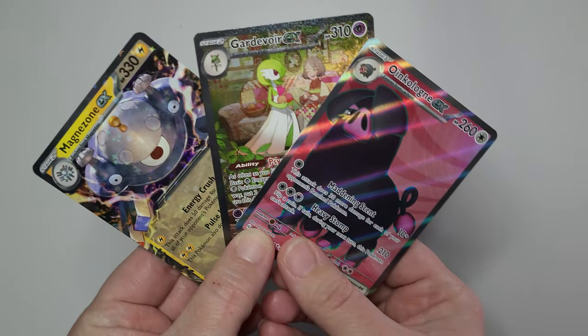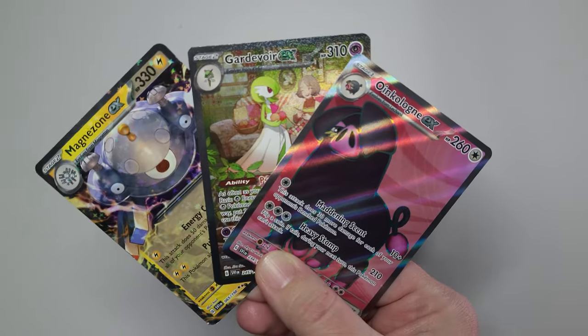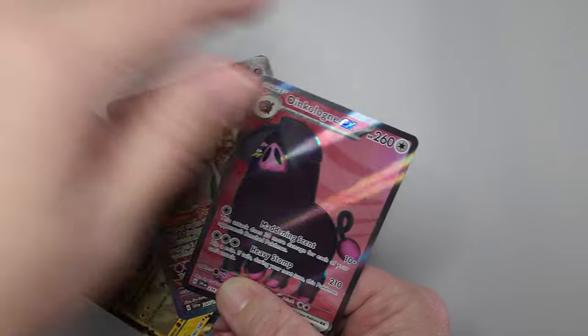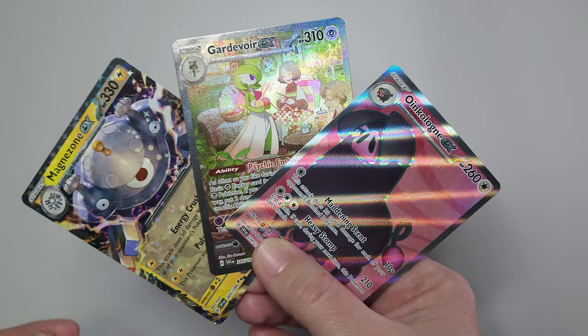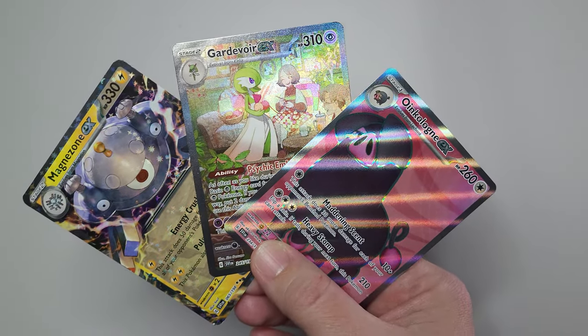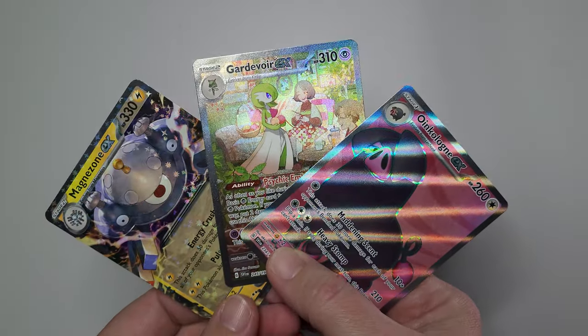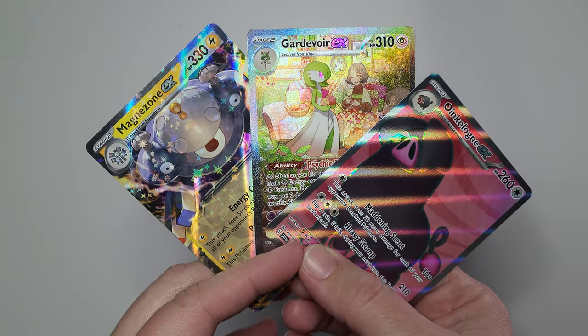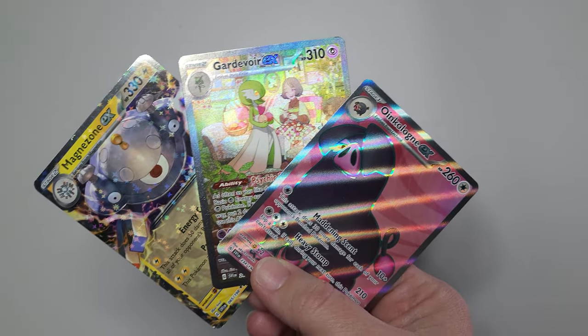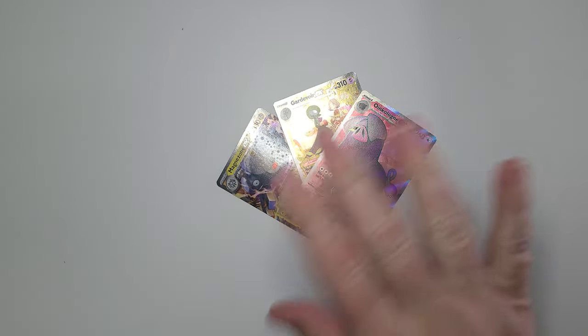All right, peoples. So what went from 'I don't think anything's gonna happen' to 'here's some three really cool cards.' Gardevoir and Oinkcologne EX were not expected — that's pretty neat. Well, these are all gonna get sleeved and in cases, and we thank you for watching. Have a great day! Bye-bye.